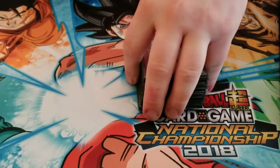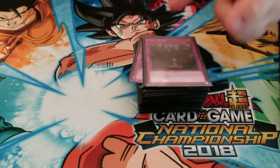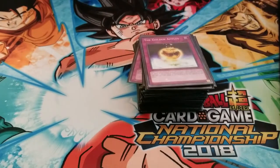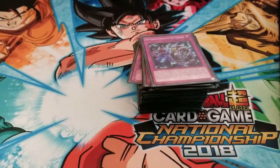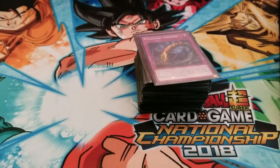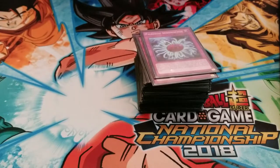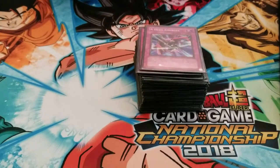Fake Trap, Breakthrough Skill, Lost Wind, Spider Egg, Cloning, The Golden Apple, The Phantom Knights of Shadow Veil, The Phantom Knights of Lost Vambrace, Paleozoic Hallucigenia, Paleozoic Canadia, Paleozoic Dynamiscus, Battle Instinct, Damage Gate.